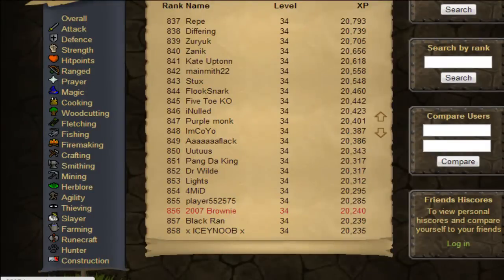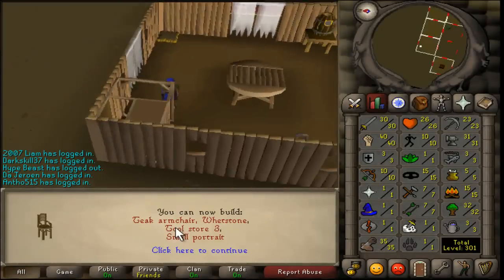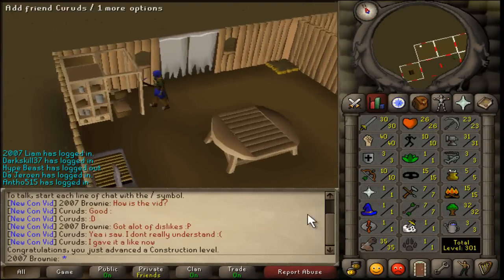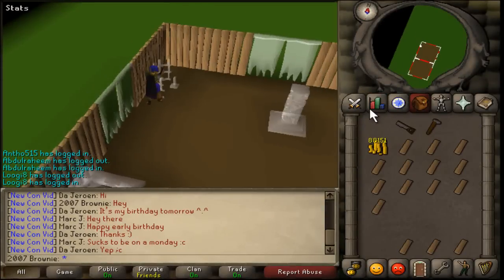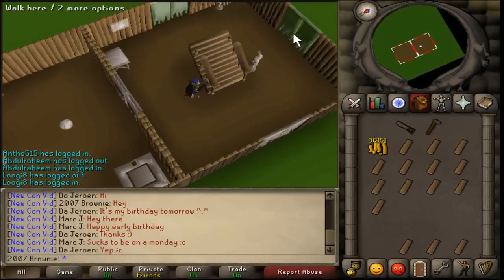Awesome, just got level 35 construction. T-conjo whetstone, whatever the hell that is, tool store 3, and small portrait. That's all a bit rubbish. I've just built a game room — can't really do much in there other than build that.